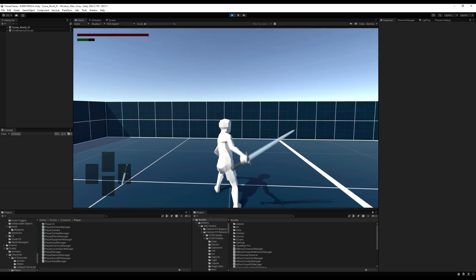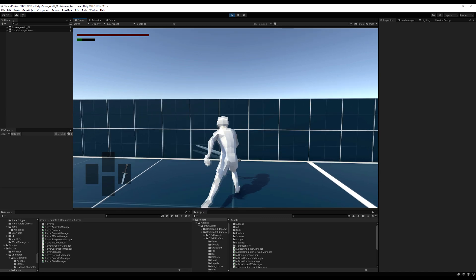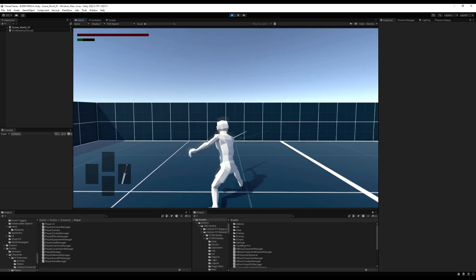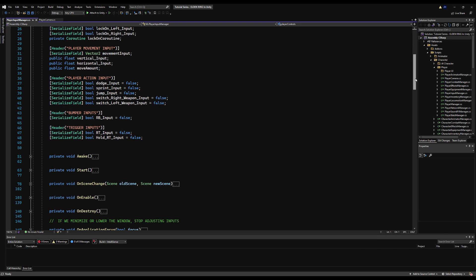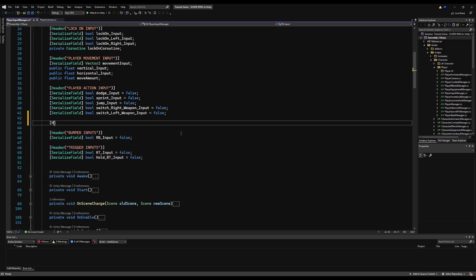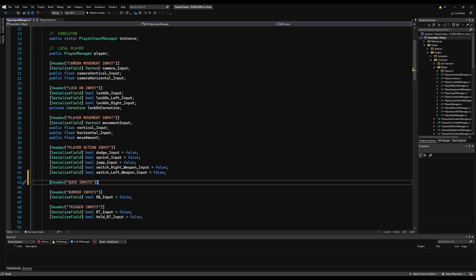Today we're going to cover input queuing. To show you an example: if I go in the game and try to do a combo, I have to really mash the RB button to get it to go off. If I tap it a second too early it won't do a combo. What we want to do is have it remember an early press and then perform the combo as soon as it's able. This is called input queuing, and it's in Elden Ring and all the souls games — a very important small detail that makes the game feel a lot nicer.